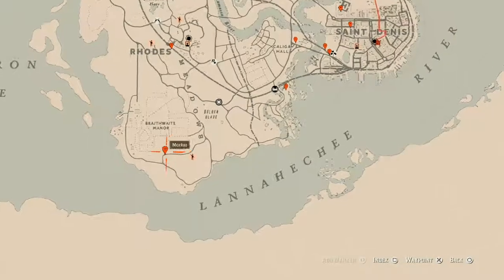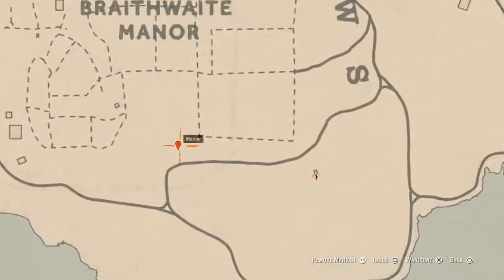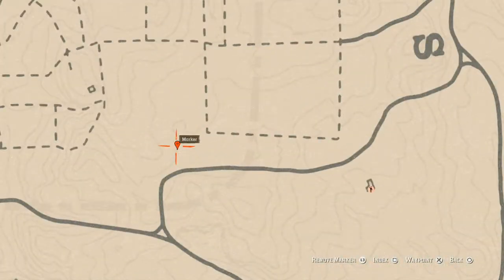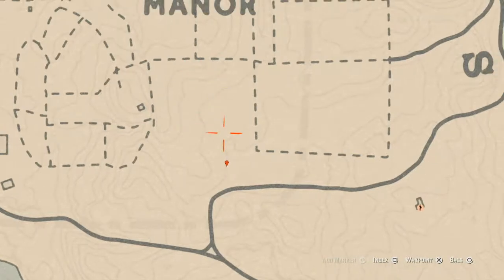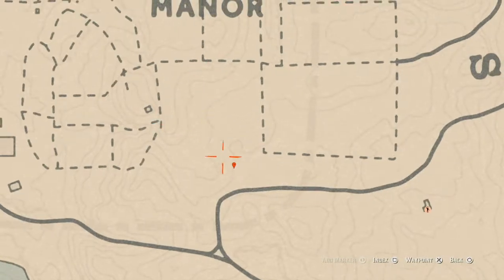Let's go down to our next marker — a random arrowhead. It's right at the edge of this cotton field. As soon as you get to the edge of the cotton field you should see the dig spot; if not, hit your Eagle Eye and you'll see the sparkly stuff. You do not need a metal detector here — just your shovel.